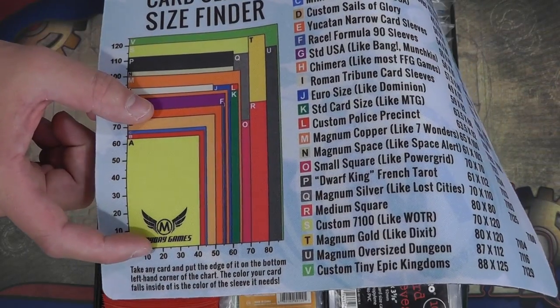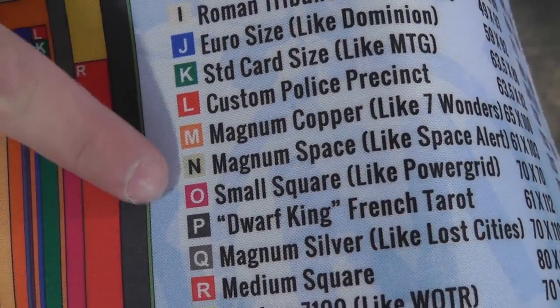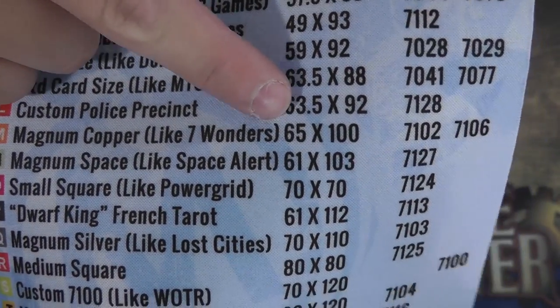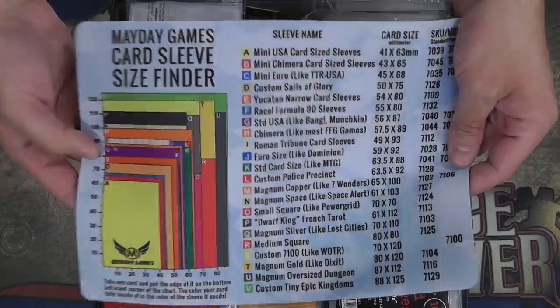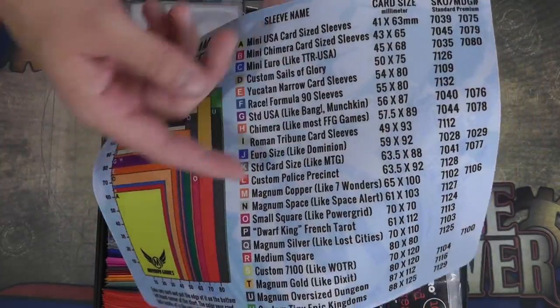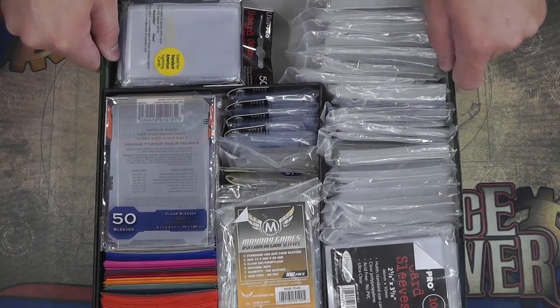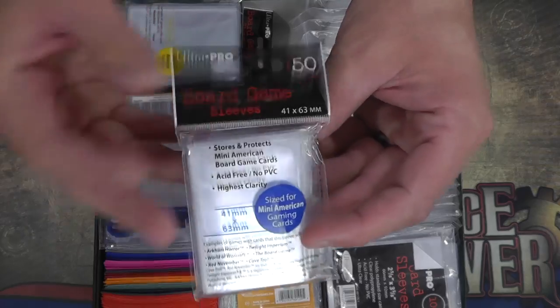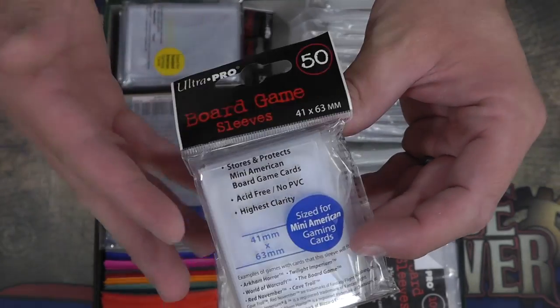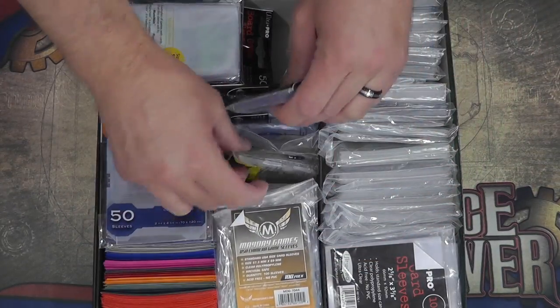With this Mayday chart, you put a card up on it, see what color it covers, and reference that color to the squares which tell you what sleeve to buy and the millimeter width of the card. That's useful if you have odd-sized cards. Beyond that, I've got various sleeve brands here. These Ultra Pro sleeves are really good for the small cards in board games — Fantasy Flight also has those. These are premium thickness, a couple millimeters thick.